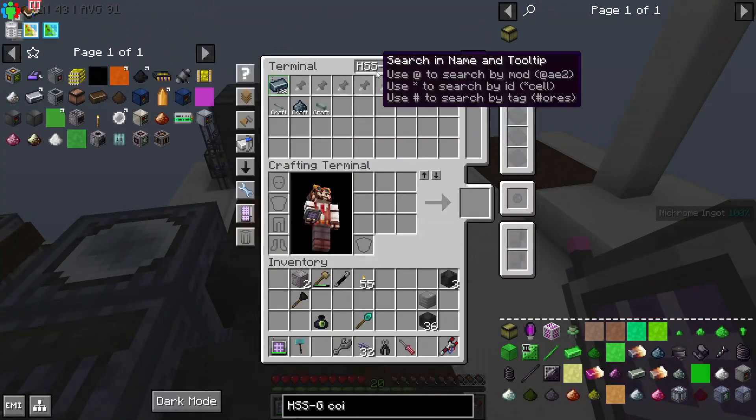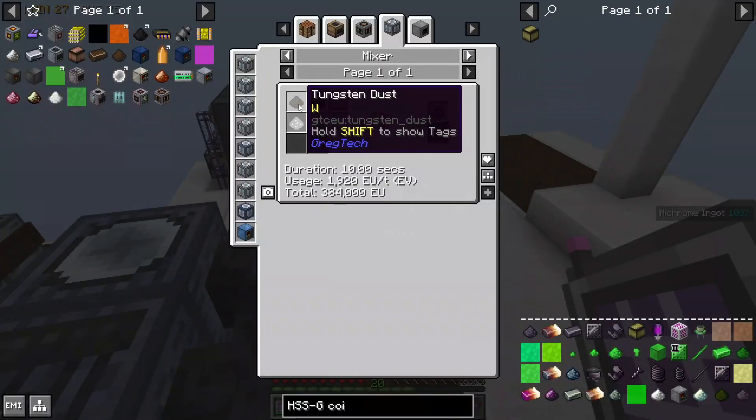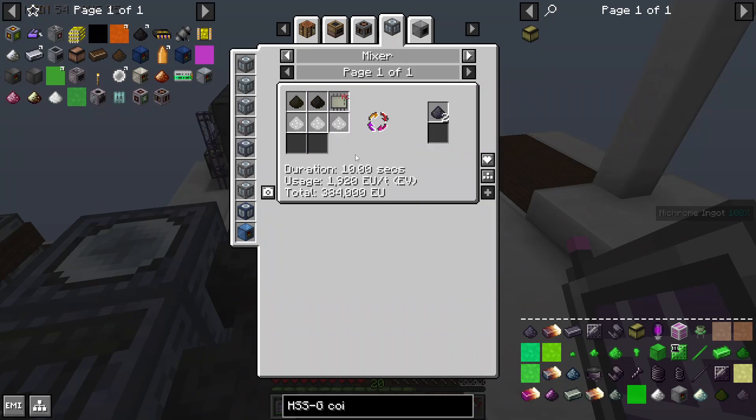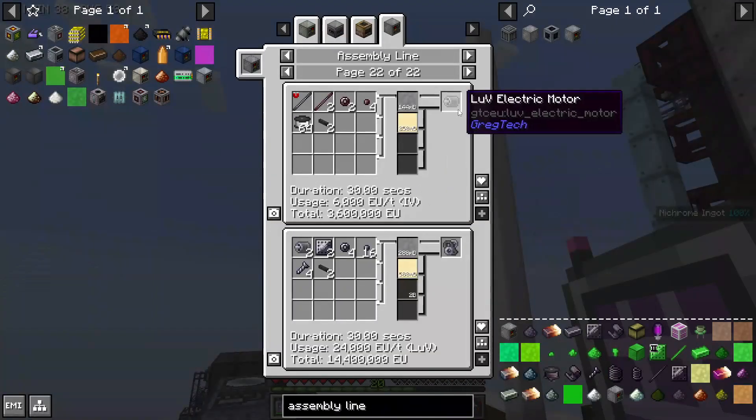HSSG coils also require tungsten carbide, but we already made that. Tungsten carbide dust is just tungsten and carbon in an EV mixer, and you can even make it with nichrome. I have decided, after looking through all the assembly line recipes, that I'm going to go with a 9-length assembly line for now in order to make everything LUV.